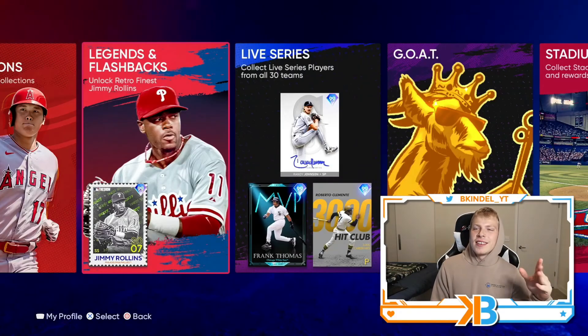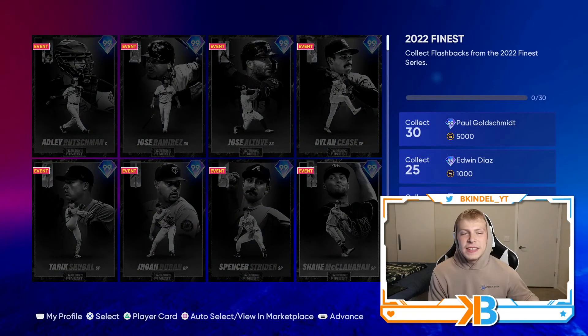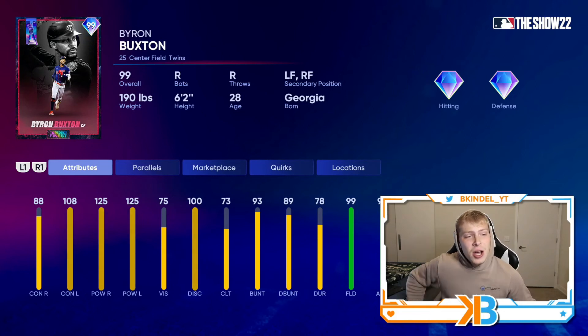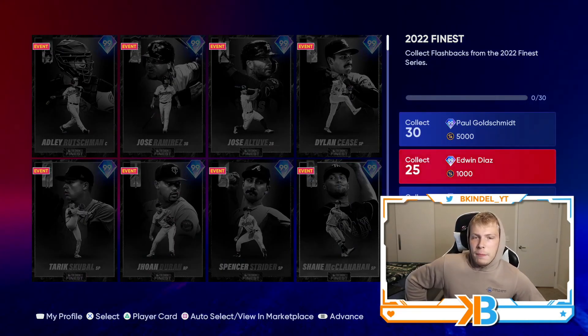We're not done with all the Finest cards — let's go to the Legends Flashback set. Collect 15 of these Finest cards and get 99 overall Byron Buxton: 88 contact versus righties — that's bad — 108 contact versus lefties, maxed out power versus both sides, 99 fielding, 99 arm, 99 speed. He does everything really well besides make contact versus righties. I still love Buxton cards, so I'll be plugging him in center. At 19 cards, you get a 99 Max Scherzer: four-seamer, slider, circle change, cutter, slurve, 116 hits per nine. Talk about a Mets program.